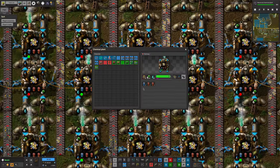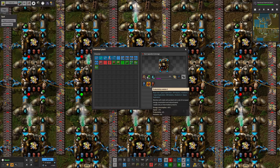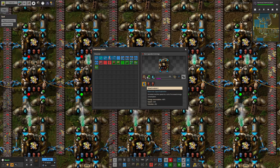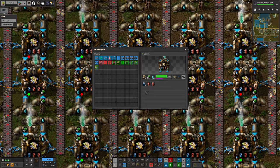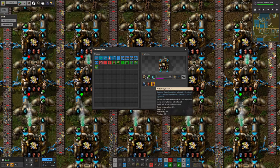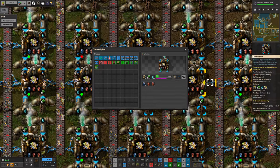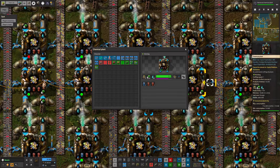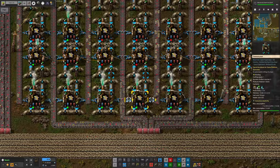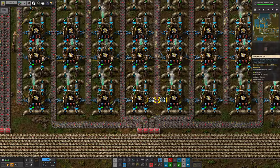There's a nice balance here because productivity modules of any given tier knock down the speed by half as much as a speed module of the same tier increases it. So if you have three slots in a machine like this, you can keep it running at exactly the same speed but with slightly higher productivity by putting in two productivity modules and a speed module of the same number. As you can see, it's still running at a crafting speed of one but we're now getting a 15% productivity boost — the same input, same time per job, but each job produces an extra 15% output.